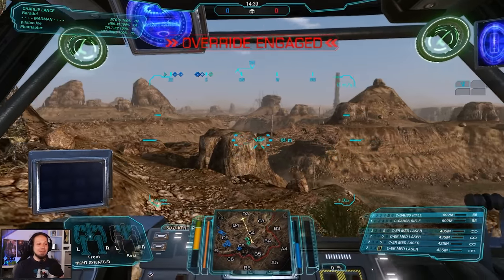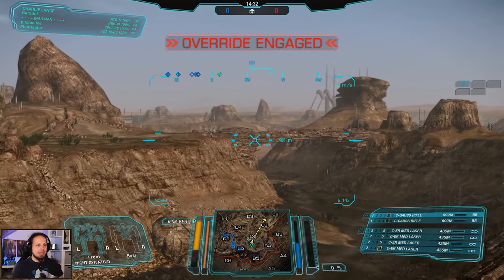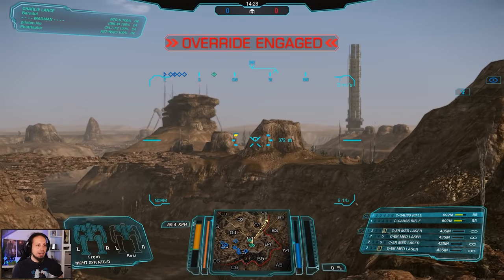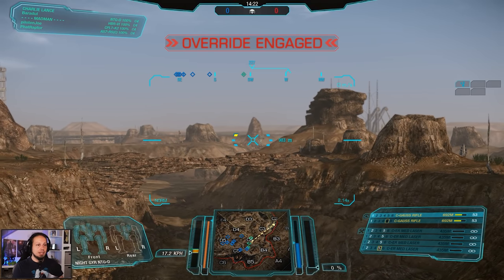Second game of the day — we are playing Termaline Desert and we are playing Skirmish. Let's be aware of where enemies are coming from; I believe they're coming from right in front of us. There's a guy — I can hit him. We hit him, that's damage we dealt. Let's try to do that again — yep, that works.